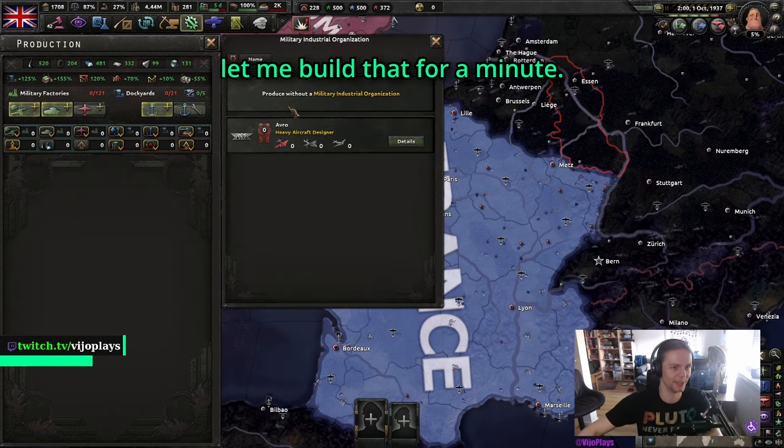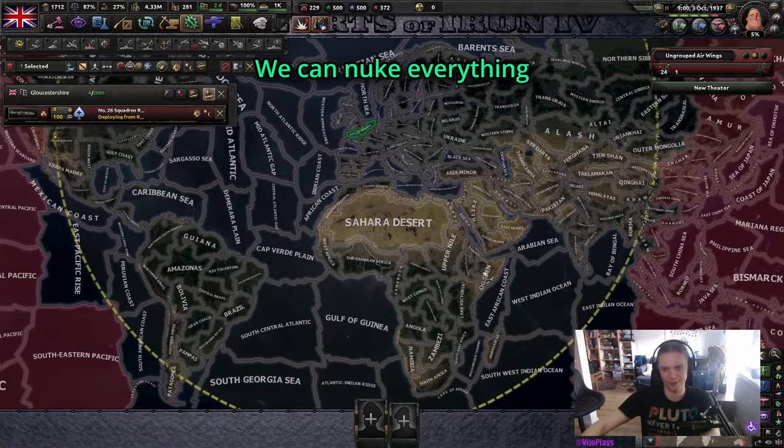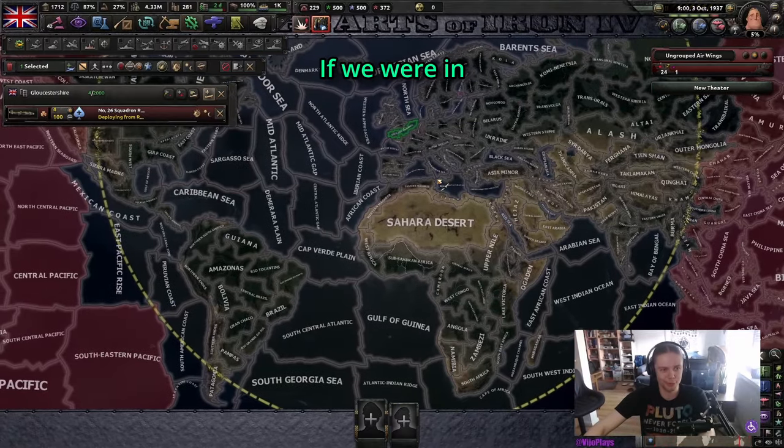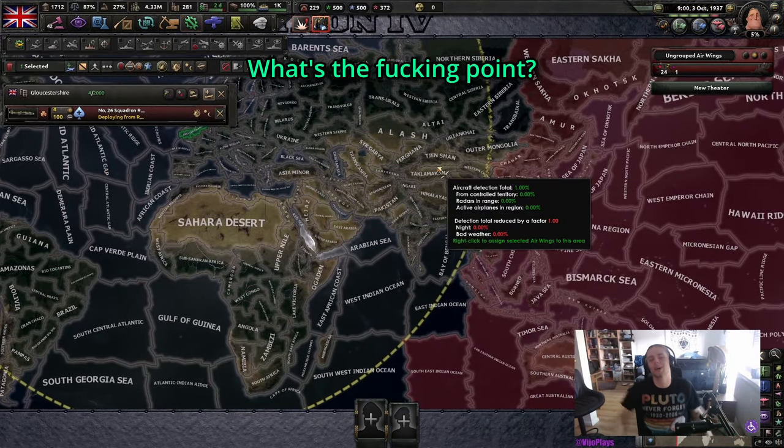Actually, let me build that for a minute. There we go — we can nuke everything except for Japan and Australia. If we were in Italy, we could probably nuke everything except for Alaska. What's the point?